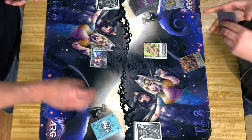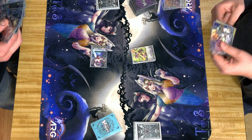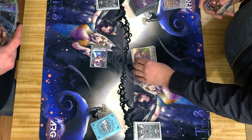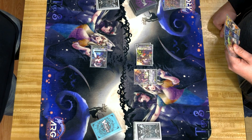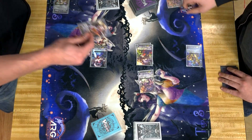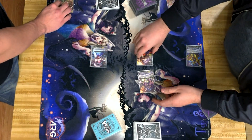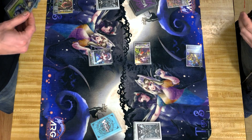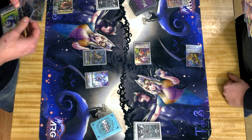Perfect, that was fast! Nice. Right, 10 to mega 10 — no good. Okay, it's the vanguard skill. You cannot call grade one or a card. Soul draw, stand, draw. Call, call, call.